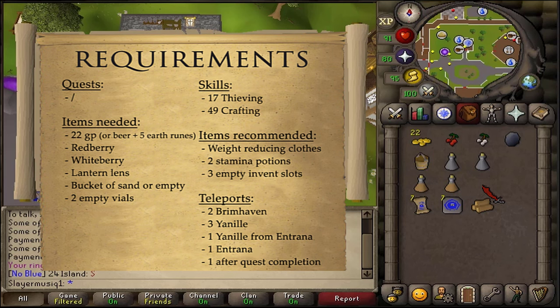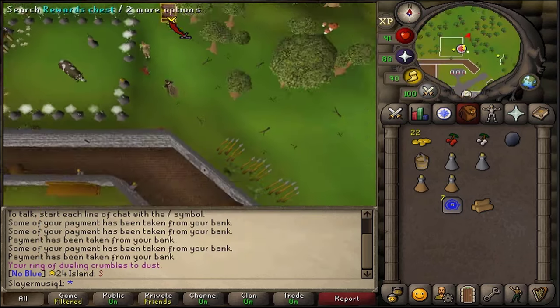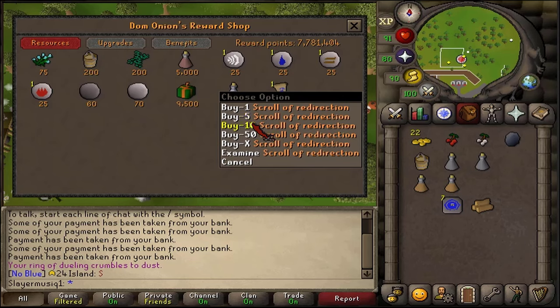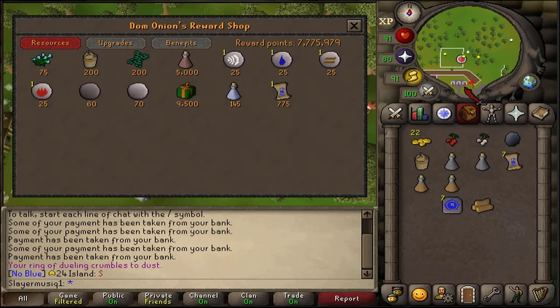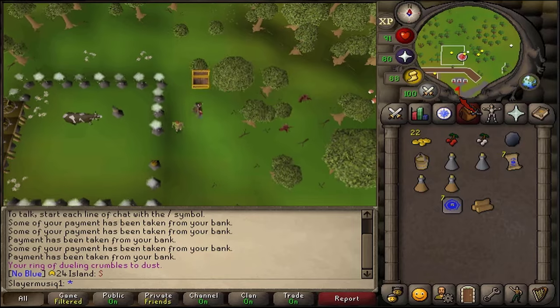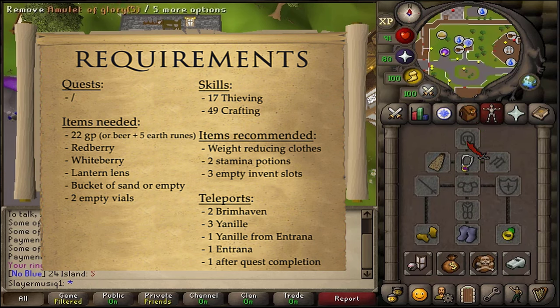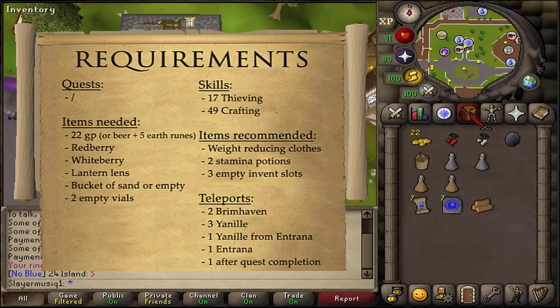For teleports, since this is a speedrun, I'm going to be bringing a lot. 2 teleports to Brimhaven using a Scroll of Redirection, then 4 teleports to Yanille, once again using Scroll of Redirection, because I have 50 Construction. Then an additional teleport to Yanille from Entrana — note you can't bring any staffs. 1 teleport to Entrana using the Hot Air Balloon, since I've completed Enlightened Journey and unlocked the Balloon Route. And finally, 1 teleport away from Yanille after the quest is completed.